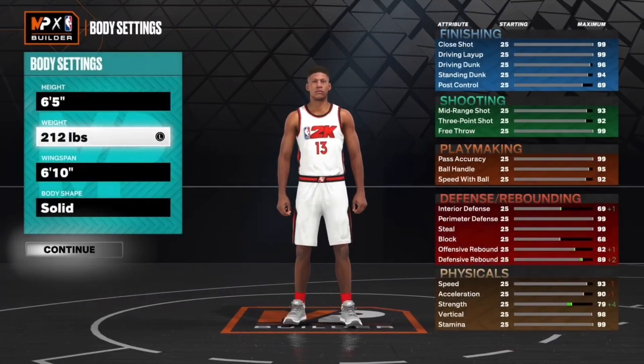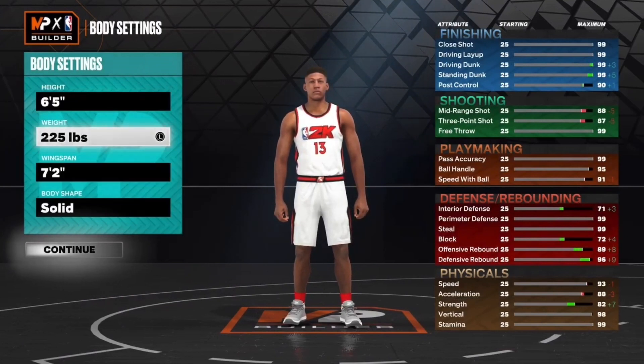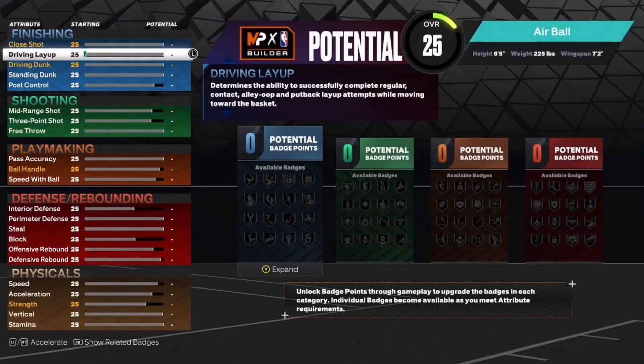I'm going to go six foot five for the height — that is his actual height — but for the weight you want to go 225, and then you want to max out the wingspan. The reason I'm going so high on the weight is to get that 82 strength, and that'll get you a super bully, which will help out when you're attacking the basket.